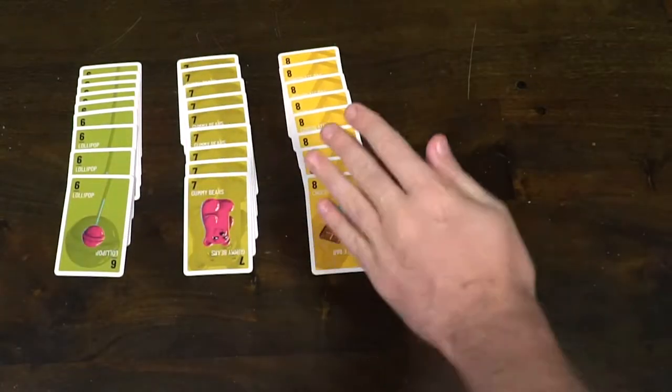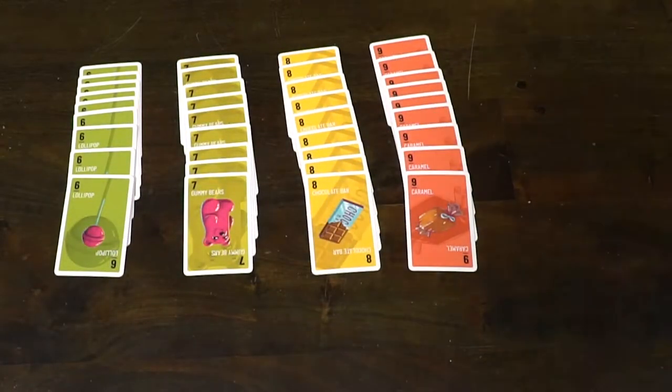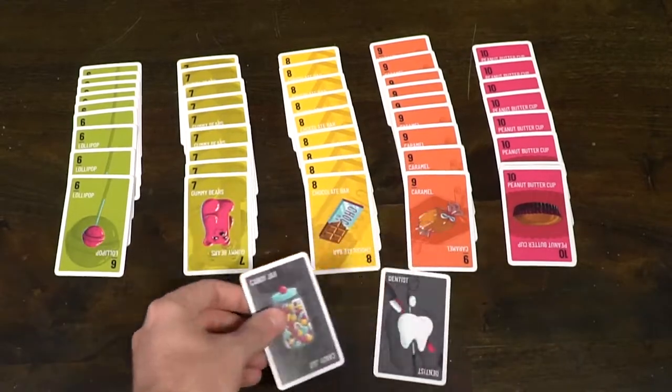The setup for the game Racket is very simple. Based on the number of players, you will gather a number of sets of candy cards and put them into a deck. So with a five player game, you will have five sets of candies in the deck. You're also going to add one candy jar and one dentist card. After that, you will deal out the entire deck's worth of cards going clockwise until all players have cards in their hand. Then the game is ready to begin.